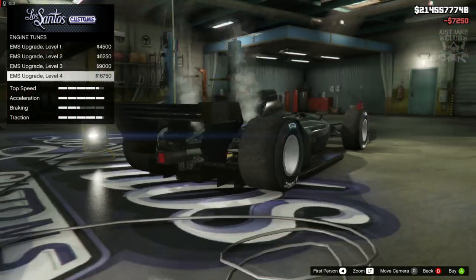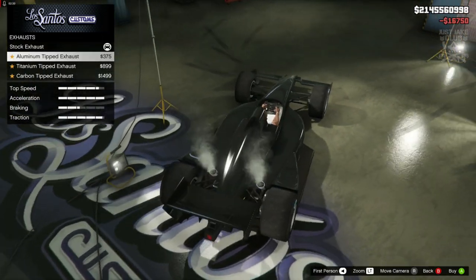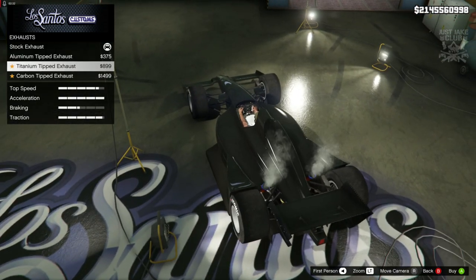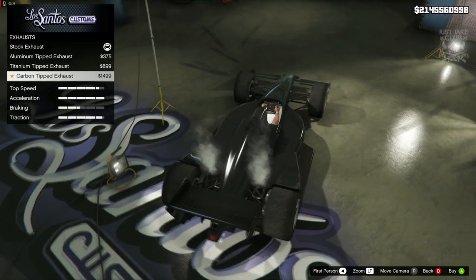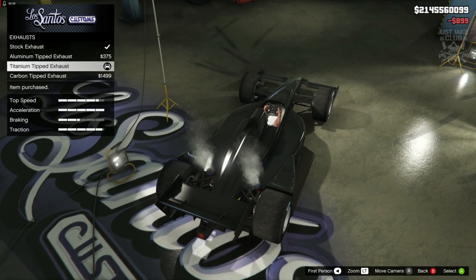Then we've got the engine — we're getting the level 4 engine upgrade. For the exhausts, you can see them just at the top. We can change them to aluminium, titanium, or a carbon version. I think the titanium looks cool, so we're going with that.